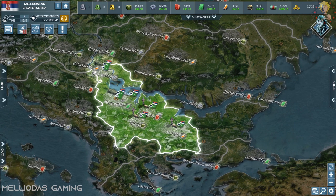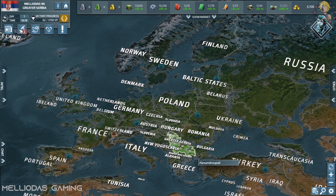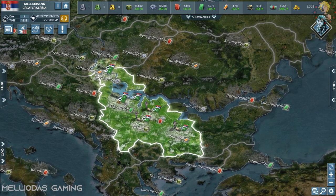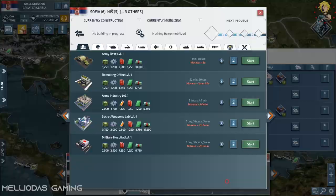Today I started a game with Serbia in a Rising Tides map. This map is set in the future where, due to global warming, the sea levels have risen so much that they have changed the shape of the earth. A lot of islands have vanished and a lot of land has been eaten by the sea.